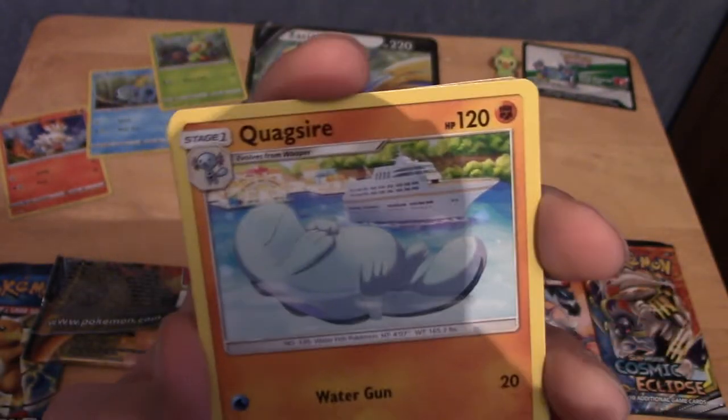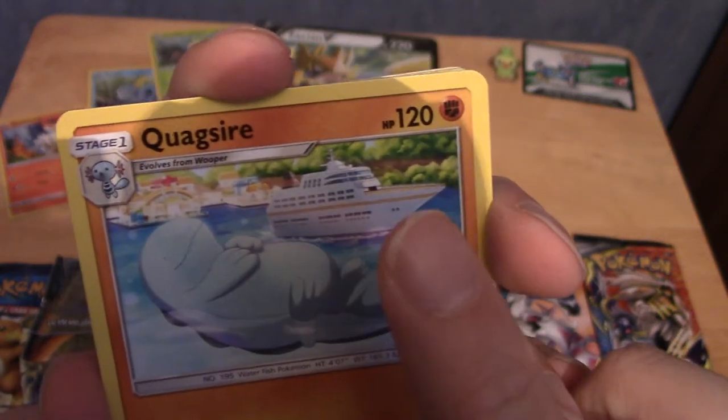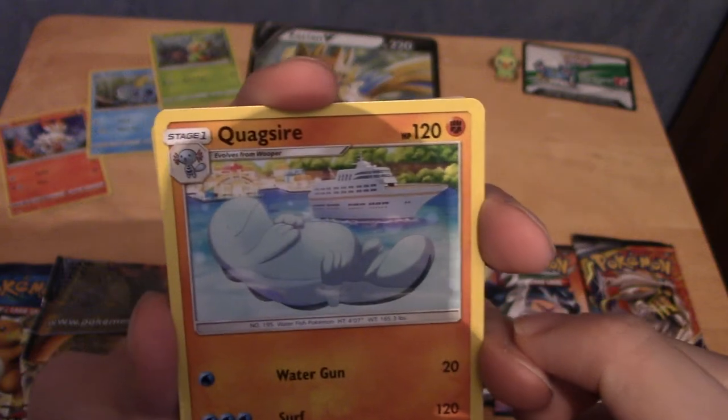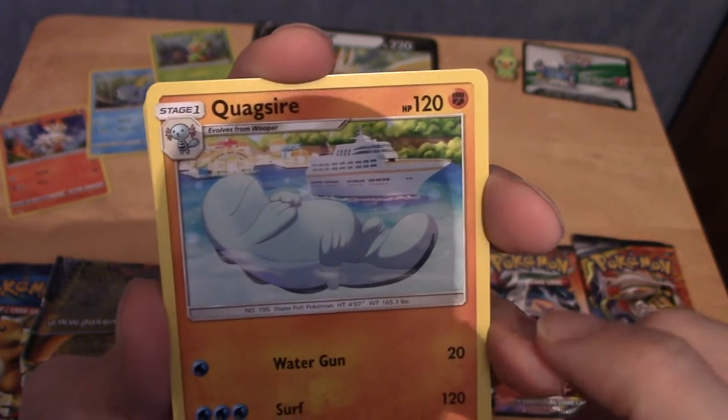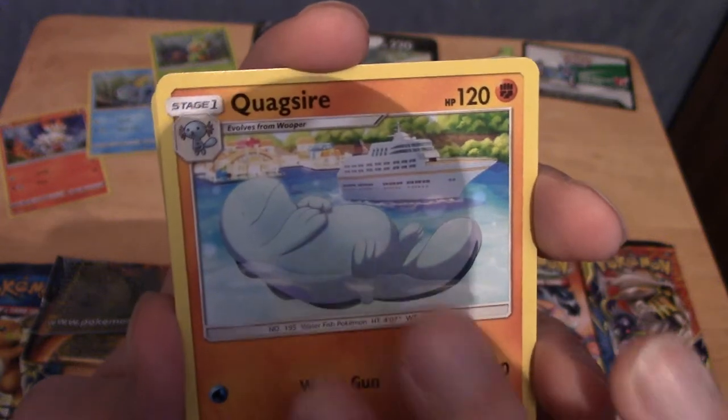Our Rare is a Quagsire, just chilling. I can't quite read the attack name in the viewfinder, but very nice. Controversially speaking, I'm much more of a fan of Wooper. Quagsire's cute, but eh.